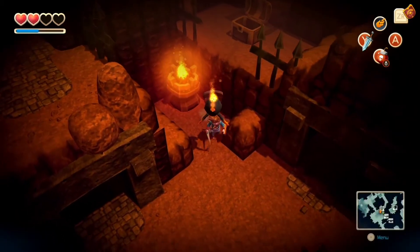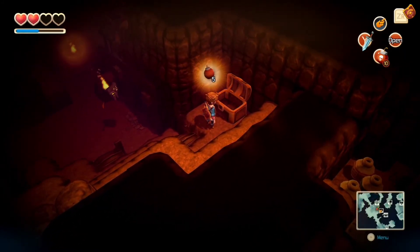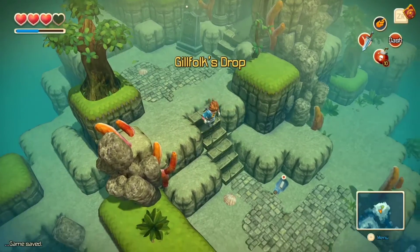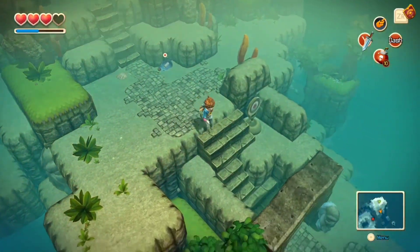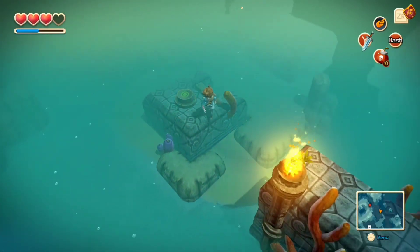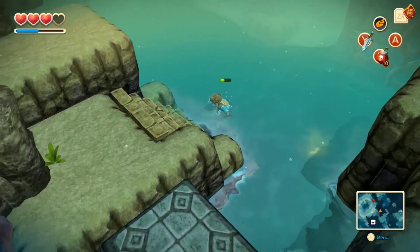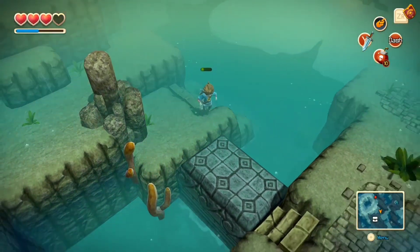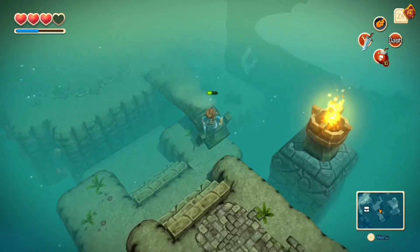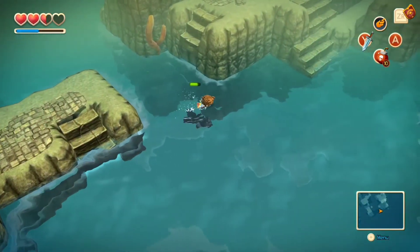Oh, it gives a chest! Please be a heart piece or something nice. Oh, it's bombs — well, can't ever have too many bombs unless you have the max. We finally made it out. Now it's back to raining — what a drastic change, going from a fiery, warm cabin to a mellow, rainy seascape. I think that's the right way to describe this place.